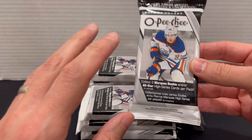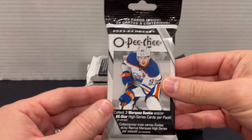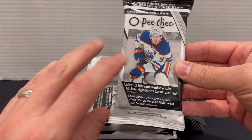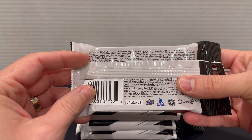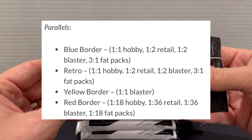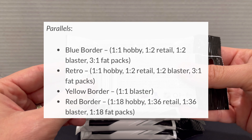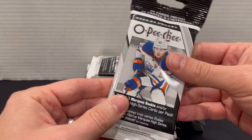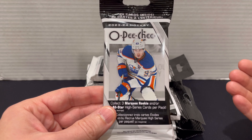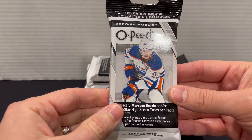What's different with these is just the variations you can get. A lot of the stuff we've opened before on the channel is hobby box specific as far as some of the parallels and variations. You can still pull some of them, but they're slightly different. You can get three different marquee rookies or all-stars in here, plus variations. The breakdown is blue border parallels one out of three packs, the red border one out of 18, and you can pull some retros as well. I don't think you can get the black ones, but you can get the base versions. The main draw would be trying to find something Bedard — best thing would be either his retro card or the red border version of his marquee rookie. Let's get into these and see if we can have a little redemption.